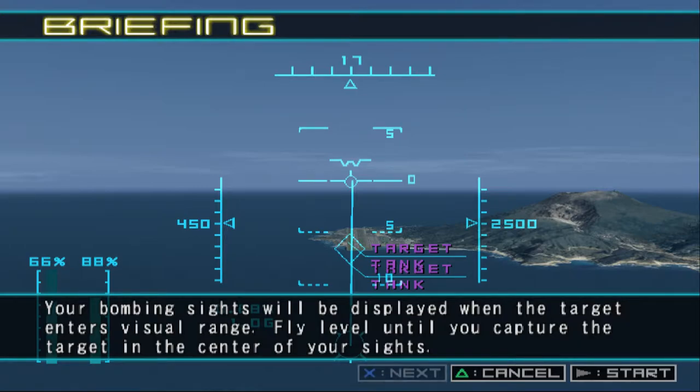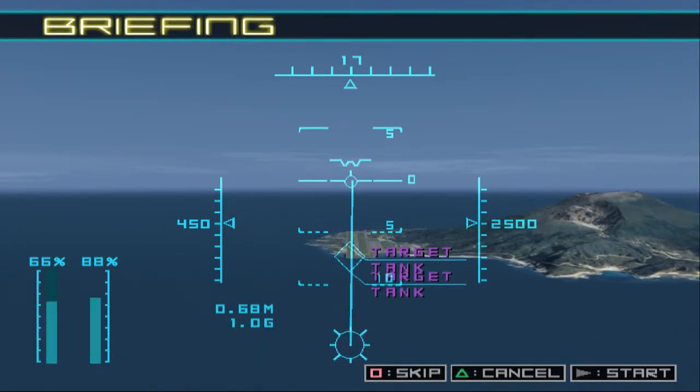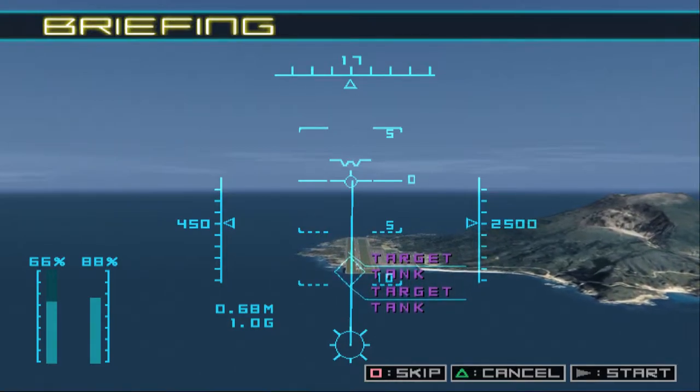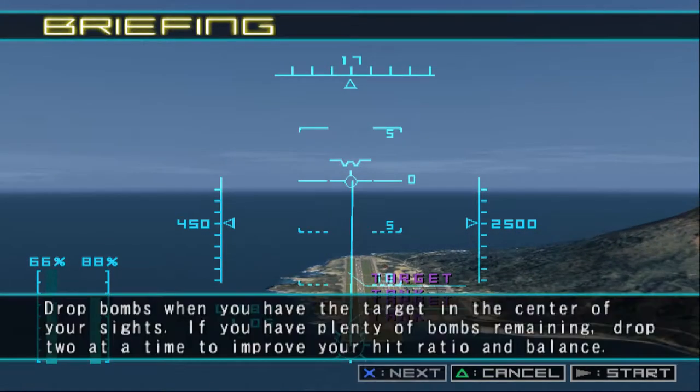Fly level until you capture the target in the center of your sights. Drop bombs when you have the target in the center of your sights. If you have plenty of bombs remaining, drop two at a time to improve your hit ratio and balance.